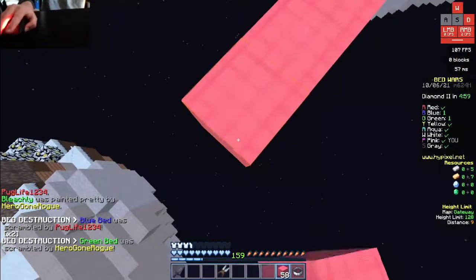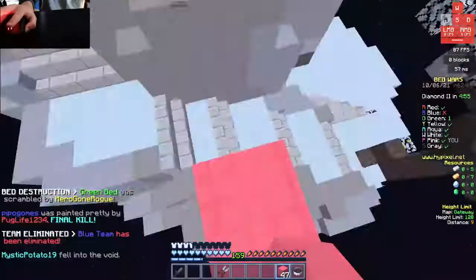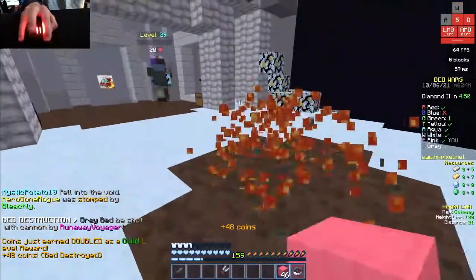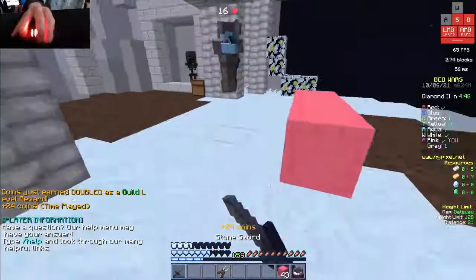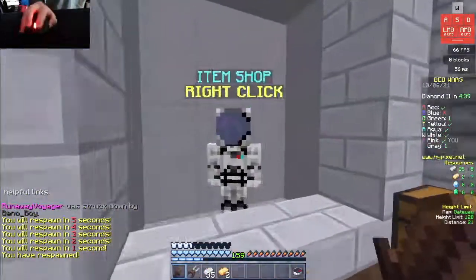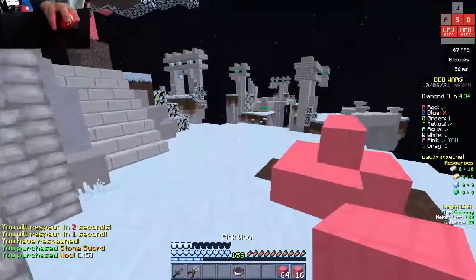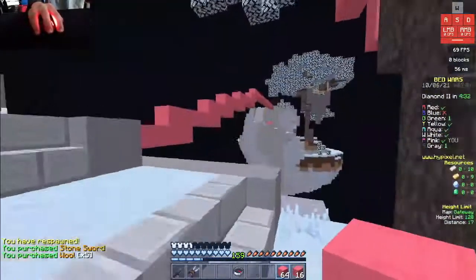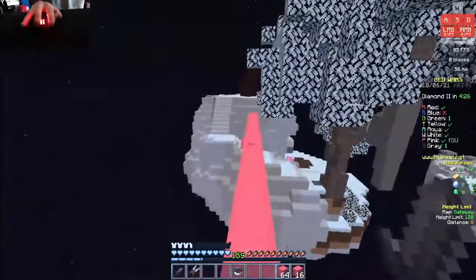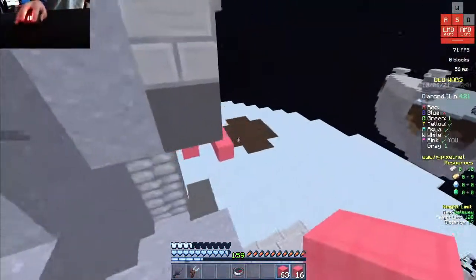I'm going to actually try and make this a good pack. I started with 32x because I don't like making 16x packs. I like playing with them, I just don't like making them — the problem is I just can't fit all the details I want into them. There's only a limited amount of designs you can do. But with 32x, it is still somewhat limiting, but much less limiting — you can include whatever details you want.